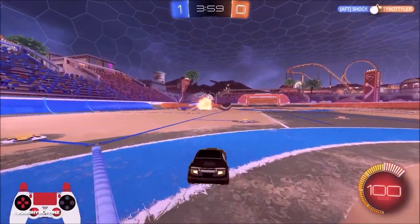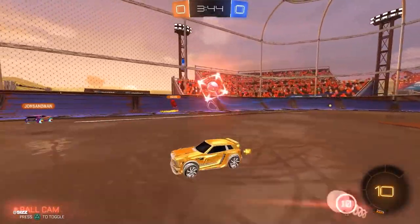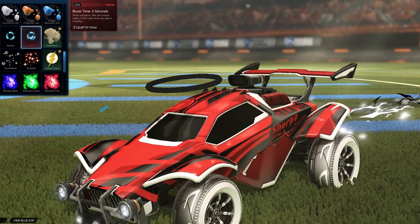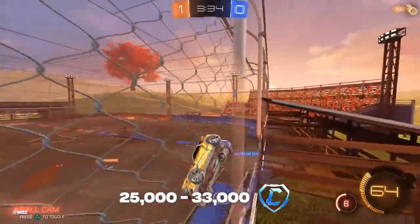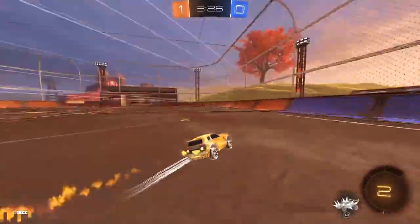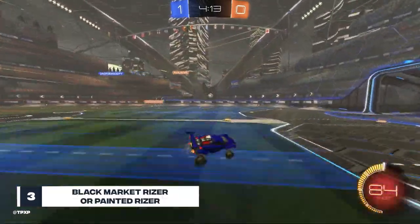Number 4: Titanium White Dune Racer. At number four, we're keeping the trend of crazy expensive white decals alive. If you ever see someone with this decal, that's just a sign of high status. This one is also from the RLCS fan rewards — from season one. This decal costs an astonishing 25,000 to 33,000 credits. You heard that right: 25,000 to 33,000 credits. That's just how the beautiful world of supply and demand works — it can really drive up the price of some of these items.